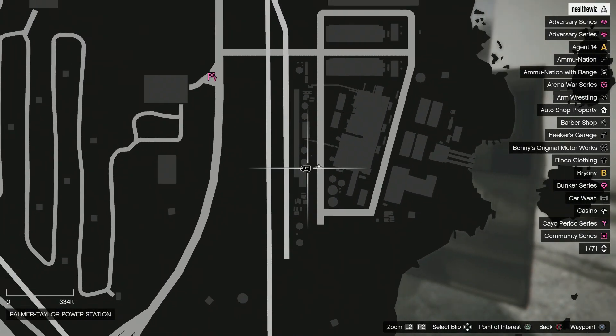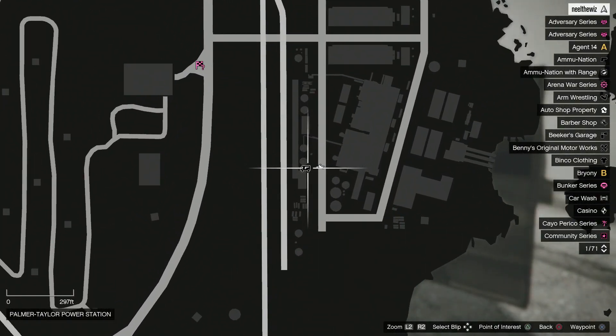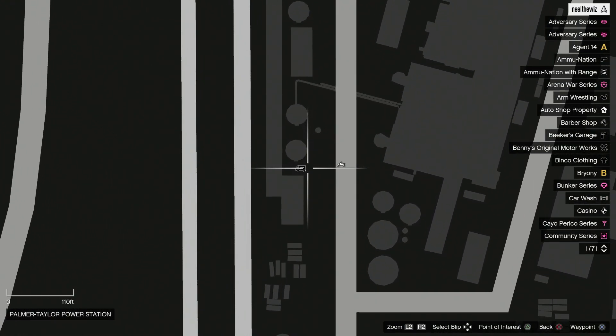Today players can find the Gunvan at Palma Taylor Power Station in Los Santos County Region. The Gunvan icon appears on the map once you are nearby.